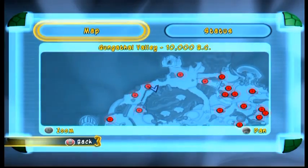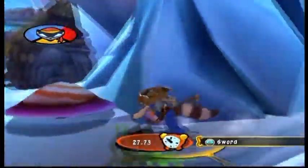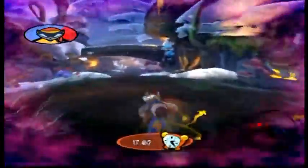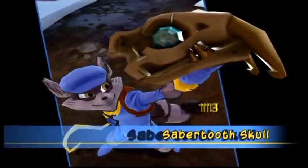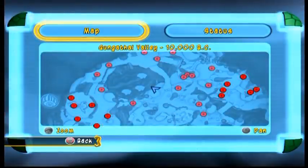Time for the next treasure. This is the location where the Saber-Tooth Skull is — the ninth treasure. It's on a ledge above the icy river, so don't get fooled by the placement of where Sly was on my map. Let's just pass here. Here we go, almost there. Time for the next treasure.